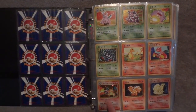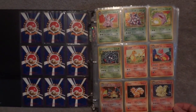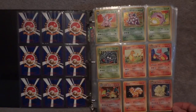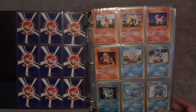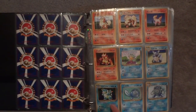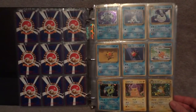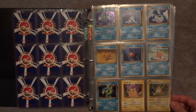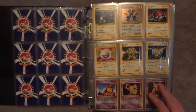Got that Charizard right down there. Doing the overhead view, hopefully it allows some more light to get into it without getting too much glare. You guys let me know what you think of the quality of the video. Got some more fire and water Pokémon, especially that Blastoise there. It's really nice.